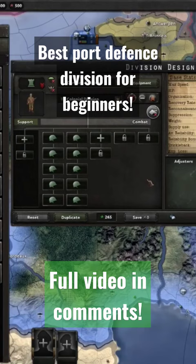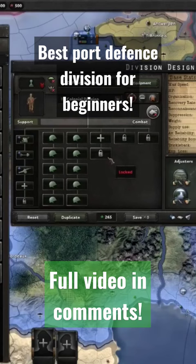If I've got ports that I really don't want to lose and I've got the equipment spare, then I'll basically just chuck on engineers for the entrenchment, as well as support AA and artillery, just to beef up their stats.